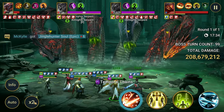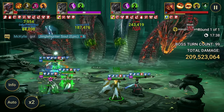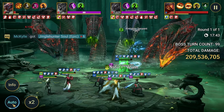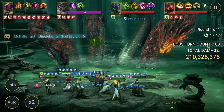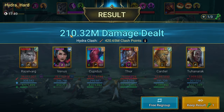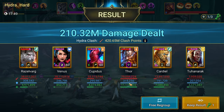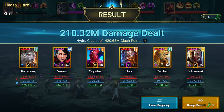Is that turn 100? One more — the boss has to take a turn, there you go. Turn 100 — we're going to end it right here. End battle. 210 million total: Thor did 79 million by himself, Razzlevar 38, Cupidus 33. Now let's go ahead and switch Thor out into Merciless gear — I already have something put together.